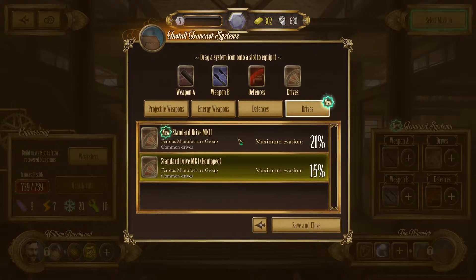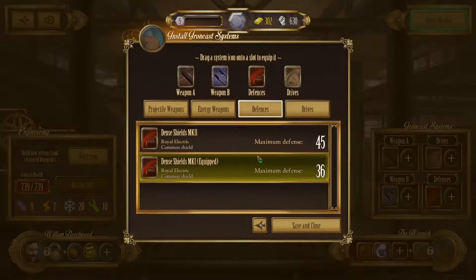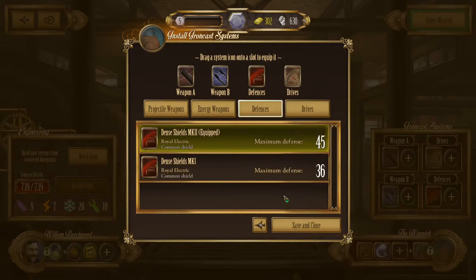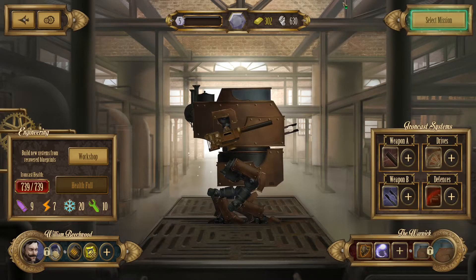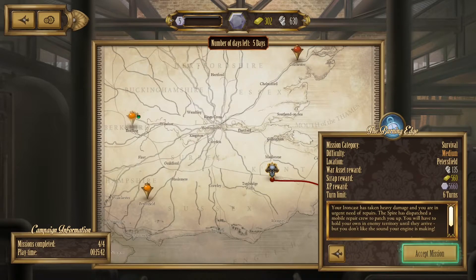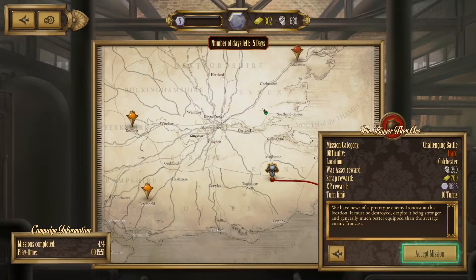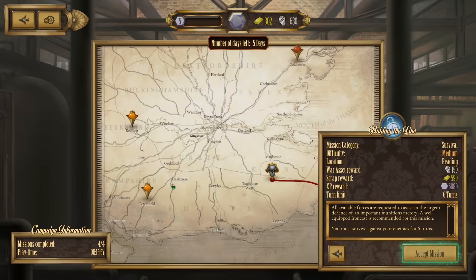While we're splurging, might as well. We're not really an evasion build but that's fine. Save and close. Let's select the next mission — Burning Edge, or Holding the Line, or a Difficult Mission. Nope, let's not go Difficult. Let's go with the one that has the most war assets, scrap, and experience.